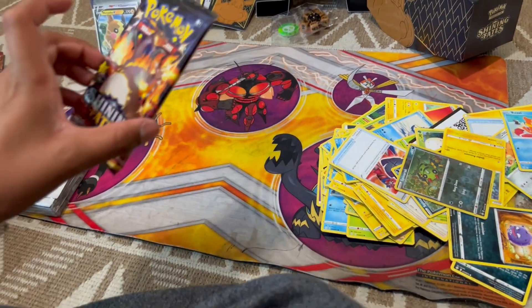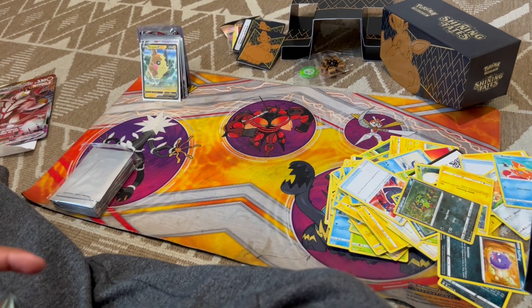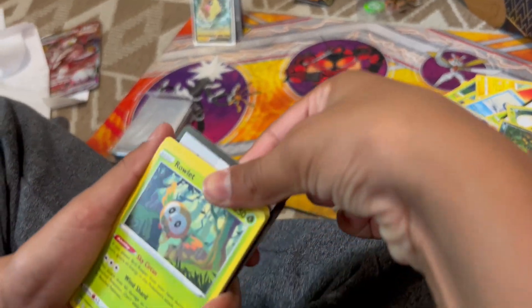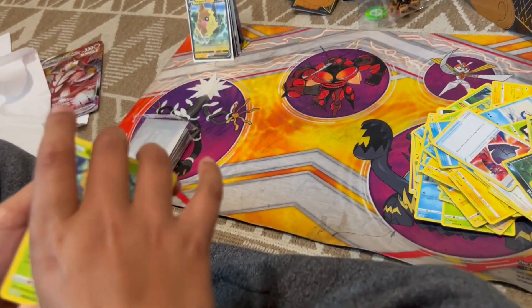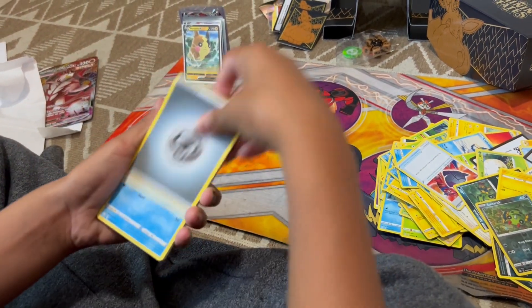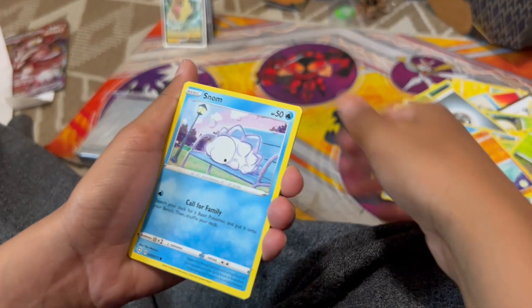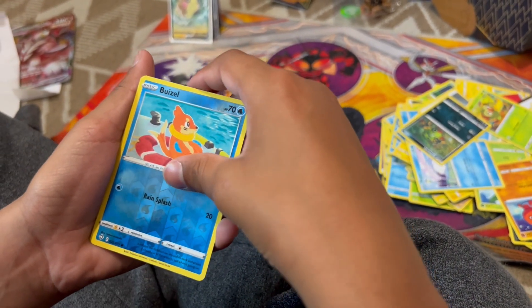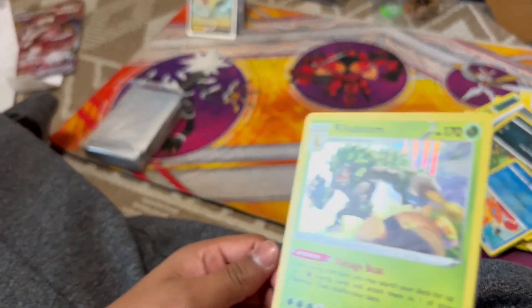This is the last pack - let's try to get something out of it. What if we get the Charizard! I always just want to go straight to the last card and just pull it out. Boozle. Three, two, one - oh, to end it off, we still got a pull - Rillaboom Holo! That was a nice one today.